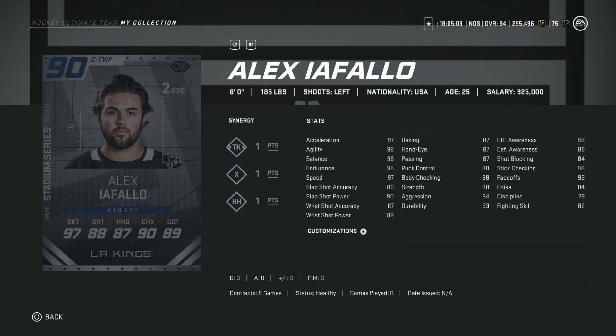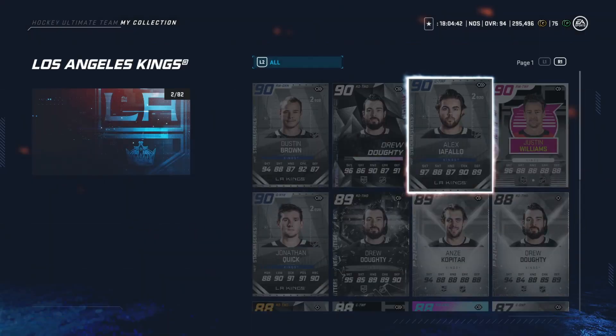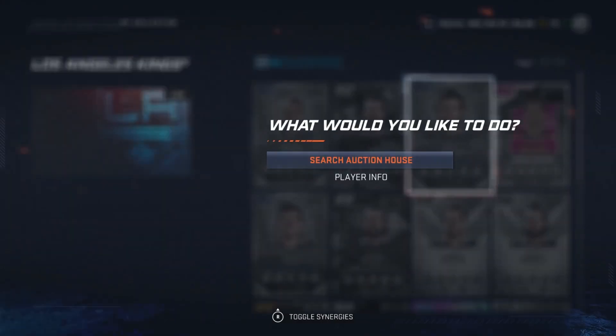On to Alex Iafallo — six-foot, 185, with One-T-X, TK, and Heavy Hitter synergies. He's got 97 speed, 97 acceleration, 99 agility, 96 balance, and 95 endurance, so very, very good skating. Shooting is 86 accuracy and 90 power. Hand stats are above 87, body checking at 88, and face-offs at 92. This is a pretty good card regardless, so let's take a look at the market early on because this might be a card to actually grab.